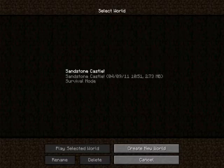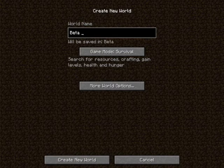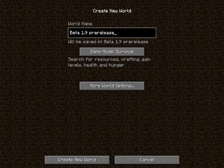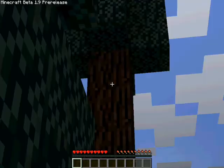I'm going to start a new world by cancelling. Beta 1.9 pre-release. This has the NPCs on, I do believe. But don't quote me on that. It also has new nether mobs, by the way. Oh, I should have made a creative world, shouldn't I? What was I thinking?